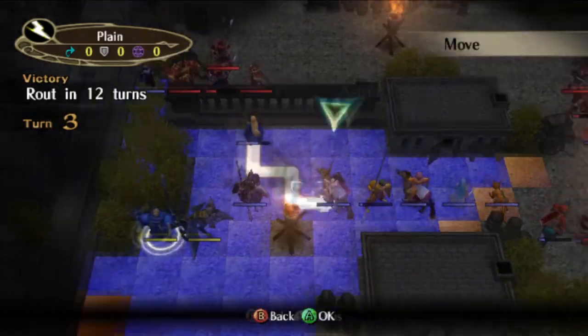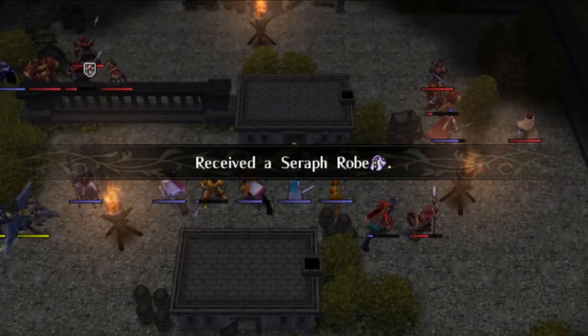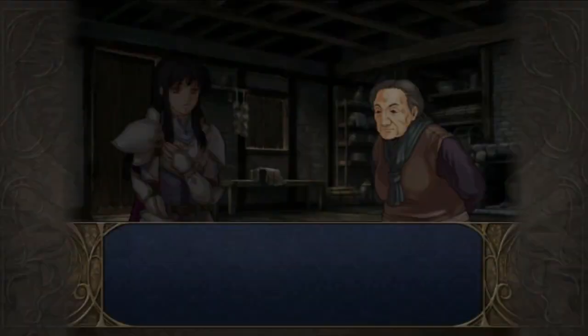Those open door houses aren't just for show — they each contain an item that we want. Heather visits the top house. It's important that we not do this with Astrid, Charon, or Joffrey, otherwise we get nothing. The bottom house is safe to visit with anyone.